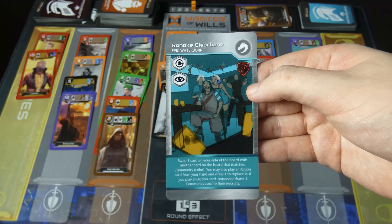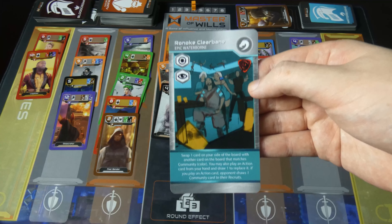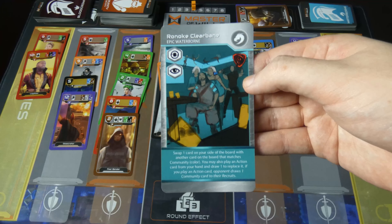Roanoke Clear Bane. Swap one card on your side of the board with another card on the board that matches the community or color. You may play an action card from your hand and draw one to replace it. If you play an action card, the opponent draws one community card to their recruits.